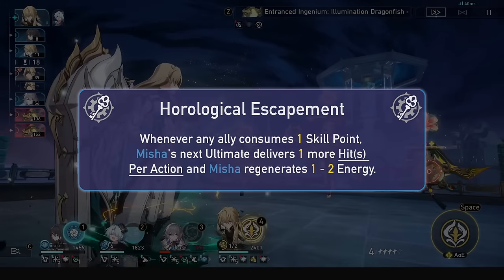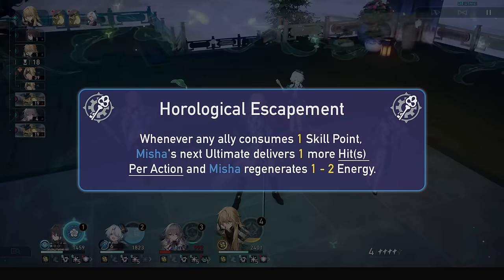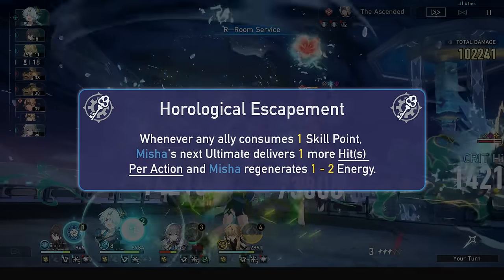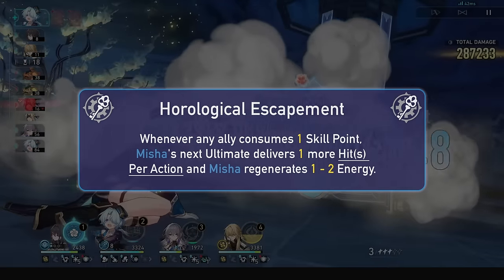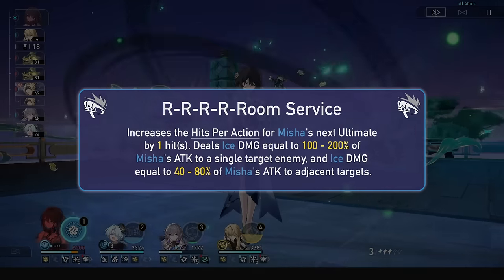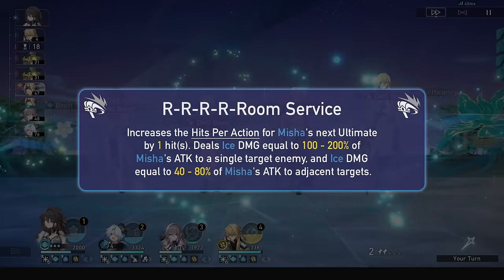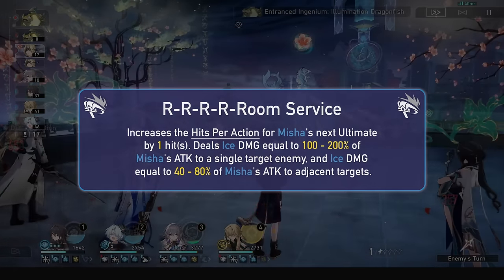His talent, Horological Escapement, will grant him a hit per action for his ultimate as well as 1 to 2 energy whenever any ally consumes a skill point, including himself. This makes it so we need 7 skill points consumed maximum to hit his max ult potential. The energy gains are nice too, especially with that low cost ultimate. Misha's skill, Room Service, increases the hit per action of his next ultimate by 1. It consumes a skill point so it will in fact give him 2 hits. This means 3 skills and an ally skill point consumption is all you need to max out his ultimate.